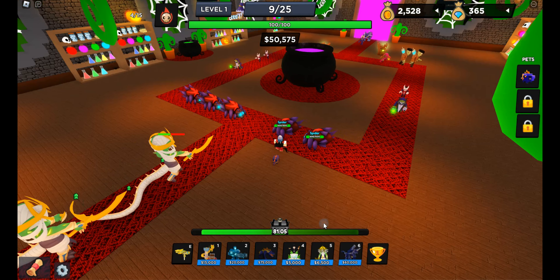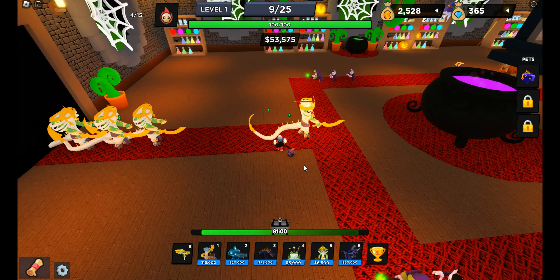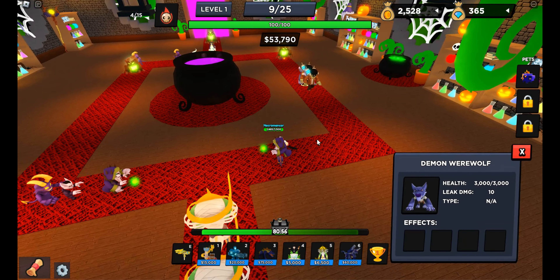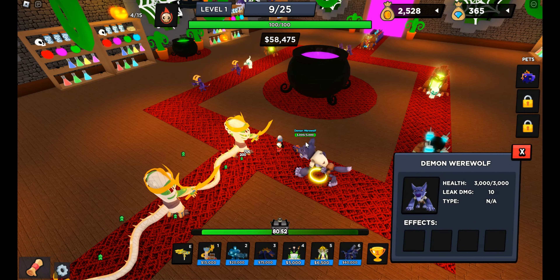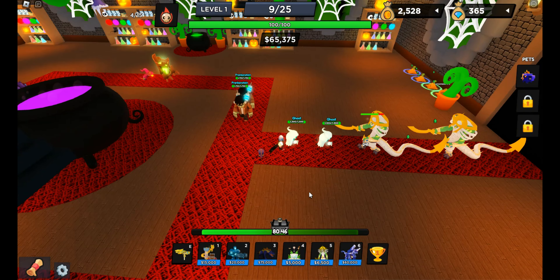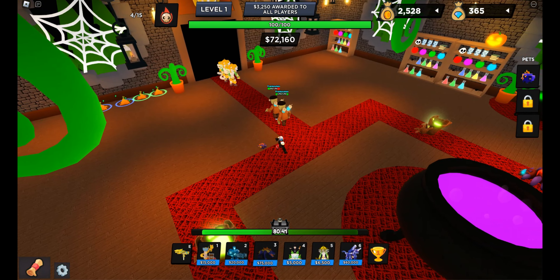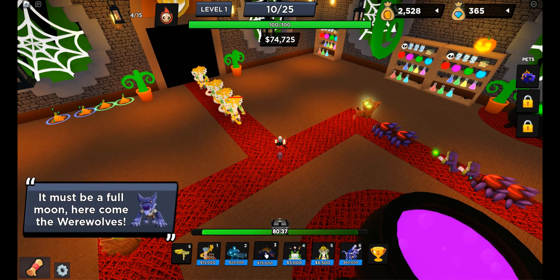Oh yeah, these ghosts — they're horrible, I hate them. It's really annoying. One of the waves, they just stop rushing you, because there's like a bunch that spawned. That wolf is going to be annoying — demon werewolf. Sounds kind of cringe. Okay, but it's already dead. Thankfully we survived that attack.